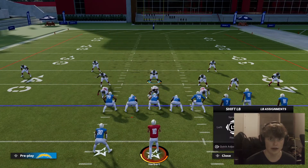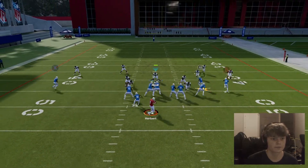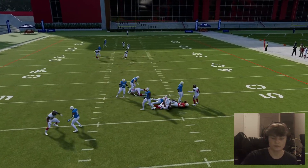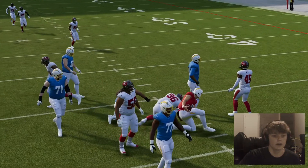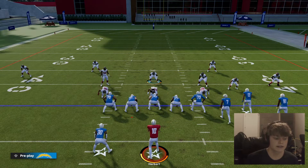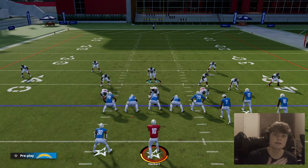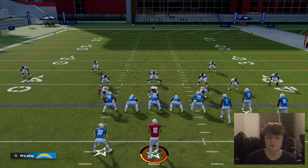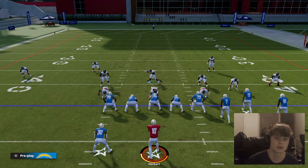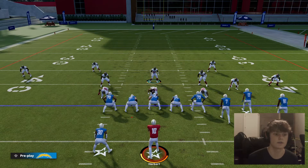So again, right on the D-pad, down the left stick, contain. And let's snap the ball. You'll see that it comes around pretty well — DTs get in there. I don't like this as much as Overstorm Brave, but it will work in some scenarios. On some teams, Overstorm Brave might work all the time; on some teams, Linebacker Blitz might work all the time. It really just depends on the team you're facing and the guys you have on your team.